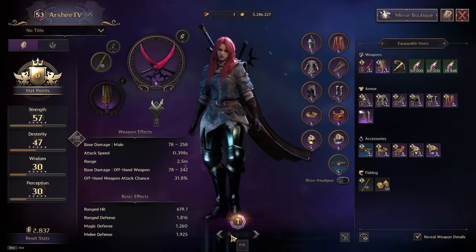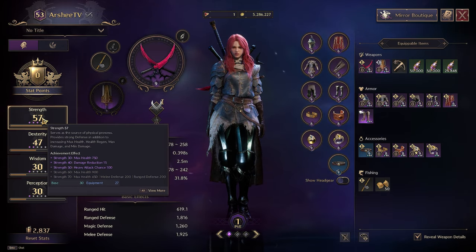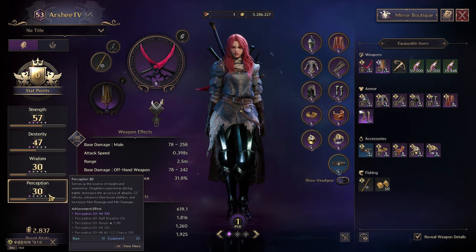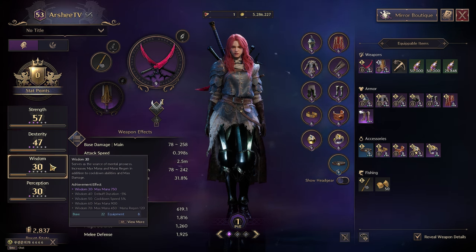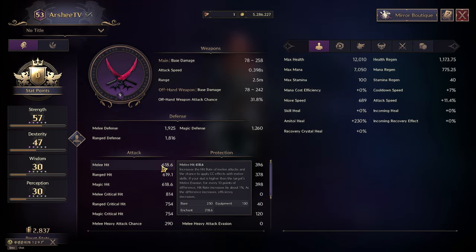Let's talk about PvE first, since you'll be killing monsters the majority of the time to get your character stronger. In PvE, your stats will be fairly simple: you must have 50 Strength for the heavy attack milestone, and all Dex to help increase your critical hit rate. You only need 30 Perception for the milestone hit accuracy bonus passive, or less if you don't need to worry about your hit rate, as bosses relatively don't have high evasion.